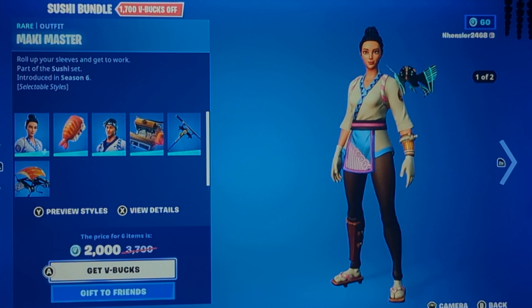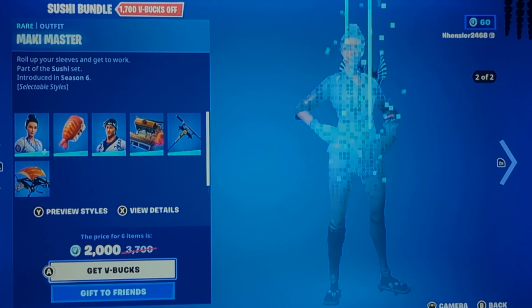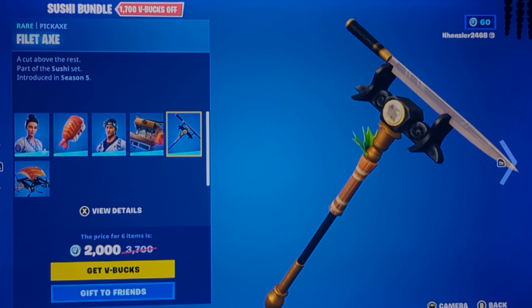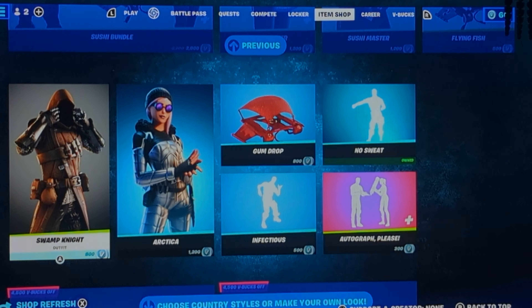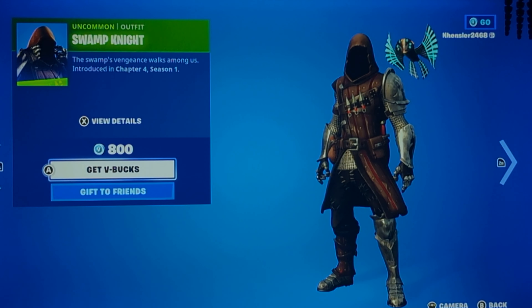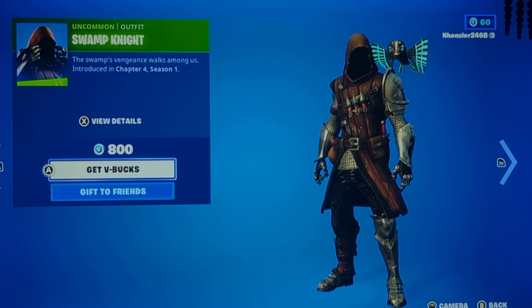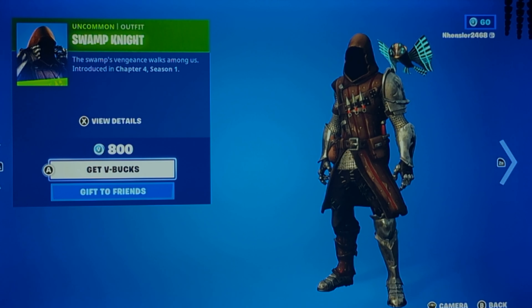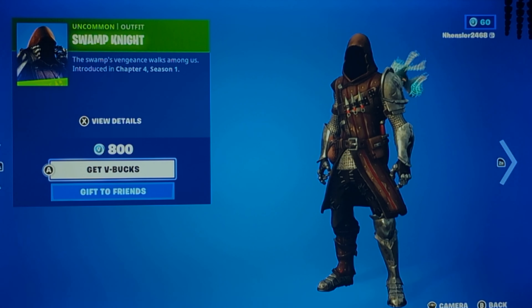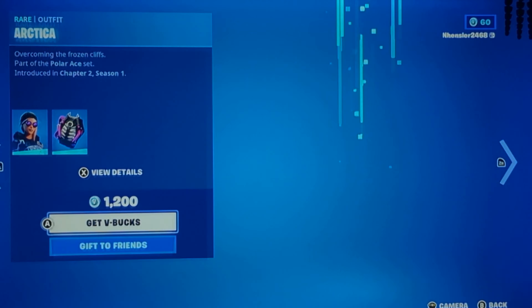The Sushi Bundle is back. I'm not sure if this is a new bundle or not, but personally I will say it isn't all that bad — kind of a 50/50, but honestly still pretty good. The Swamp Night skin is back. It is actually interesting, just from the way it looks. I mean, if you don't know, this came out right before last season, or maybe this season — I forgot.